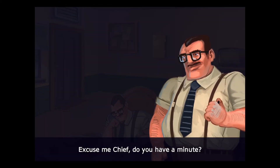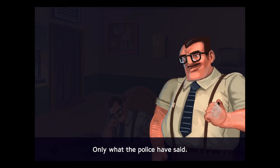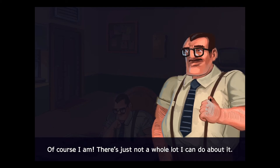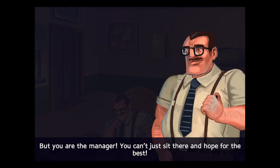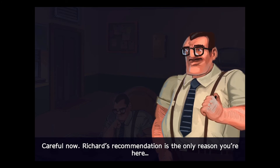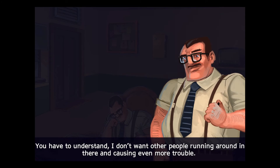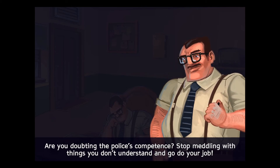Excuse me, Chief. Do you have a minute? Yes. One minute. What do you want? Richard has disappeared. What do you know about Richard's disappearance? Only what the police have said. Aren't you concerned about your employees? Of course I am. There's just not a whole lot I can do about it. We've got radio to produce. I don't have time to worry about something that's out of my hands. I'm sorry, I know the two of you were friends. But you're the manager. You can't just sit there and hope for the best. Careful now. Richard's recommendation is the only reason you're here. Why is Richard's office locked? The police have already investigated it. They didn't find anything. You have to understand, I don't want other people running around in there causing even more trouble. They must have missed something. Are you doubting the police's competence? Stop meddling with things you don't understand and go do your job!